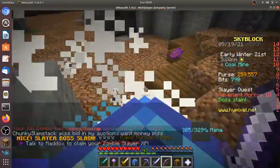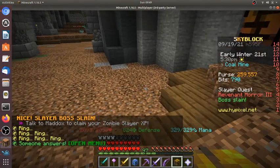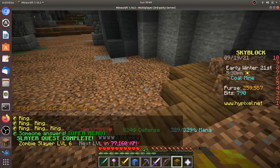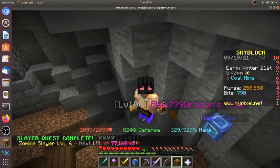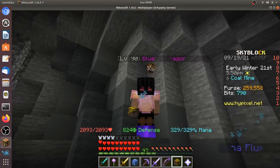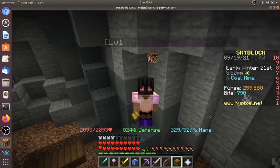We already killed it in a few seconds — 125 zombie XP. If you can't kill the tier 3 or tier 4, get better gear so you can kill the tier 4 and reach zombie Slayer level 6.